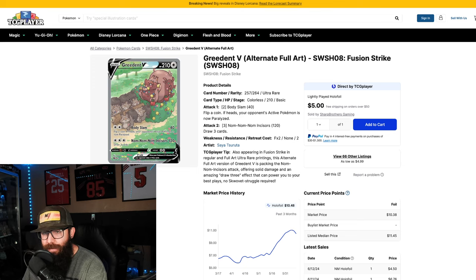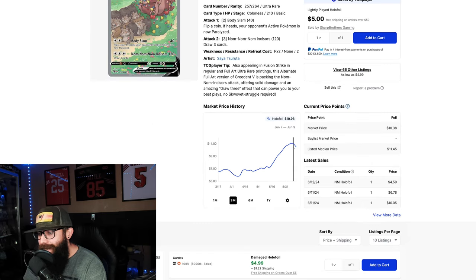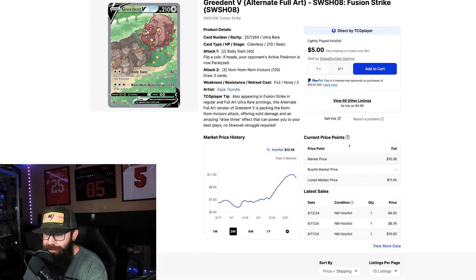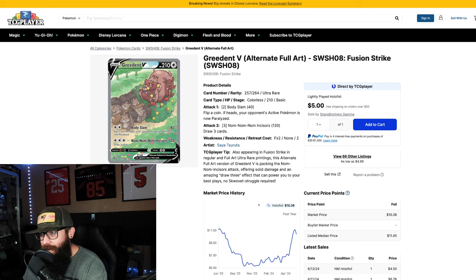Next up we have the Greedent, which is a little bit more expensive. I don't particularly like the artwork style quite as much, but it is adorable. Fusion Strike is a popular set and it's at ten bucks right now, although somebody snagged one for $4.50 — that was a steal for a near mint copy. A year ago it was around eleven bucks. I love the attack name — 'Nom Nom Nom Incisors' — adorable card. I don't think you can go wrong; this is going to come up in value.